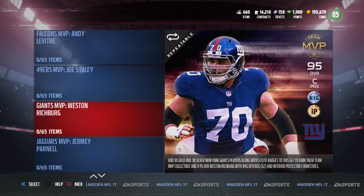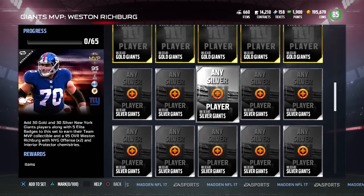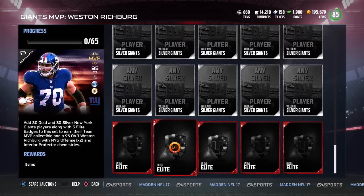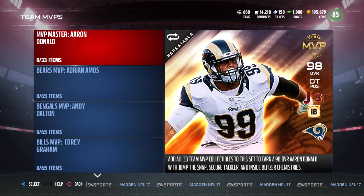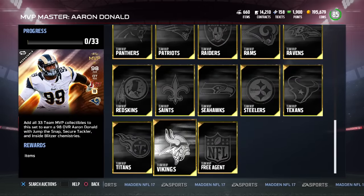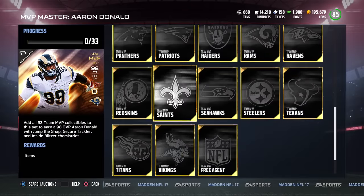Different stuff is required for each team, but for the most part it's pretty much the same thing. You're going to need gold players and silver players for each team. In addition to that, five Elite Badges for each and every one of these players. So that's 32 teams plus the free agent one. Once you complete all those team MVP sets, you get a collectible, throw it into the Aaron Donald set, and you'll have the Aaron Donald.